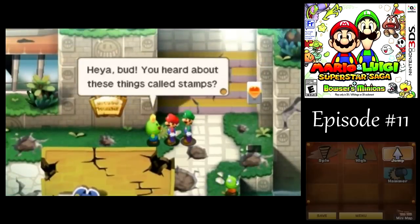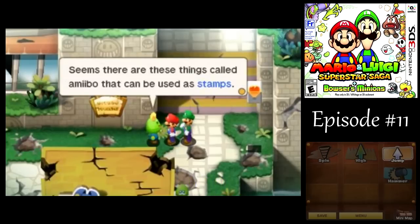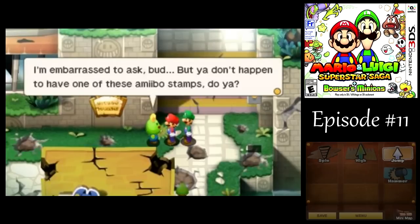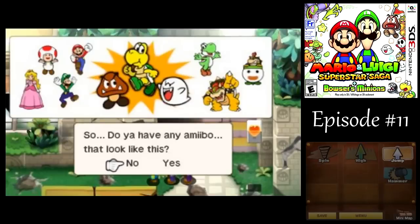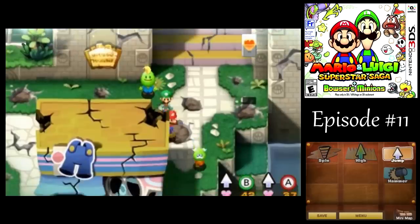I don't know anything about that. What is it? Like a sticker star sort of thing? I don't know. I have no idea what that means. I don't really know what they do, other than unlocking stuff in certain games. But I suppose that's available now. I have no idea what that's about.